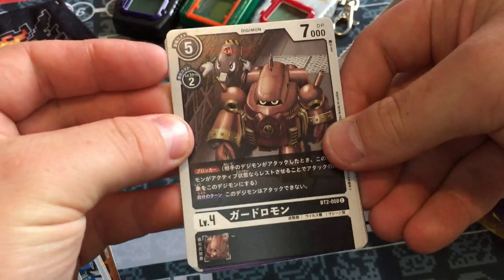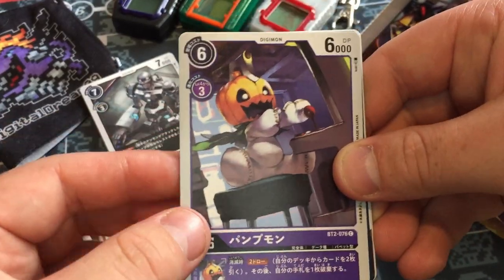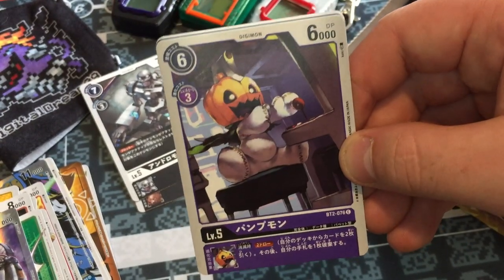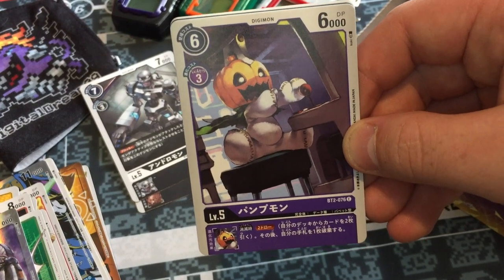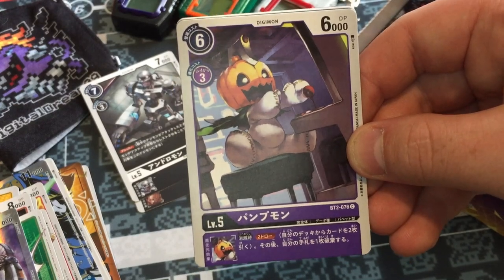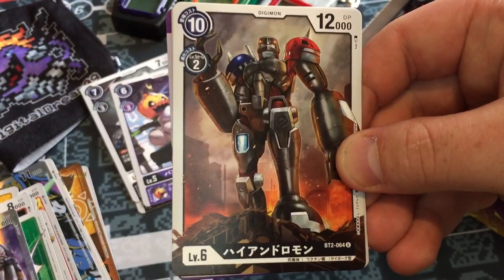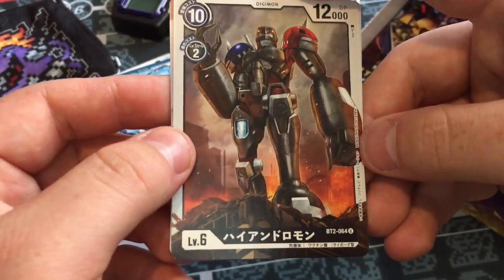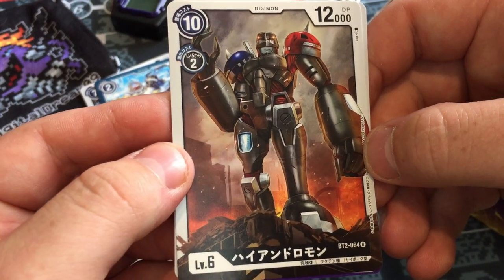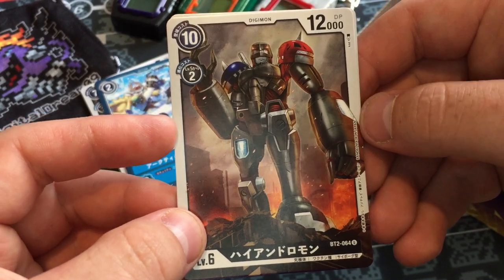Next pack: Gawdramon, Andromon, Pumpkinmon — to go with that Gotsumon. When Pumpkinmon and Gotsumon go to the human world to serve Myotismon, they get there and it's actually kind of fun. They're just having fun — it's a really sweet story arc. Veekmon's Arctic Blizzard. Hyandrumon — that's like a full art and it's still only an uncommon. Really cool artwork. Is that even playable though? There's no text or anything.